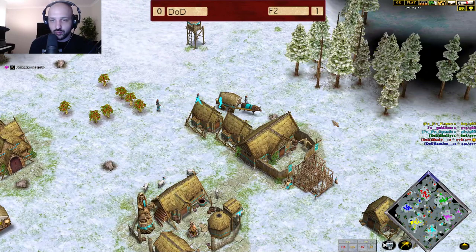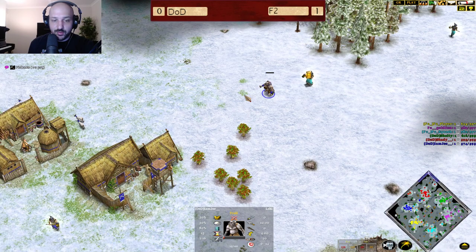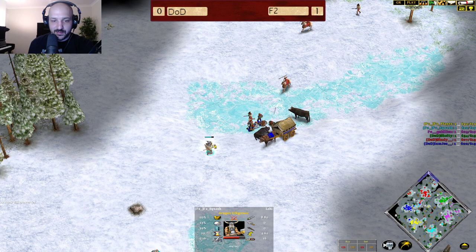That god power combination has been known to really end games early. Squash is going to be really happy — he only lost one villager there. Beautiful play, well kind of lucky play by Squash. We see the troll getting taken down as Joe moves into his base, and Squash moves away and picks up his relic.